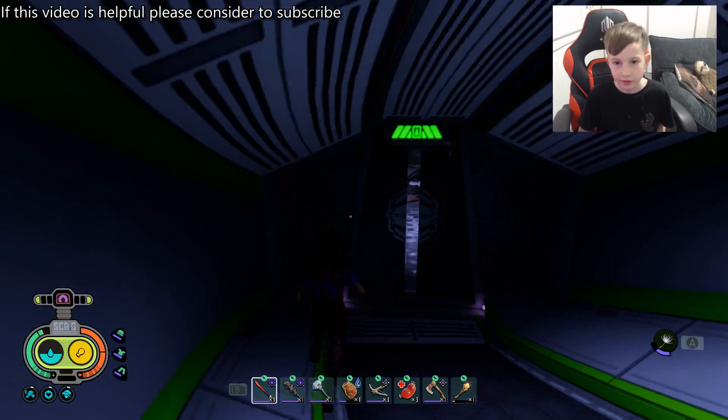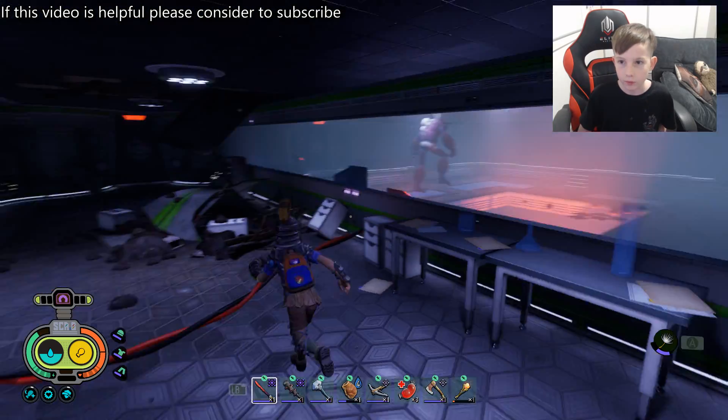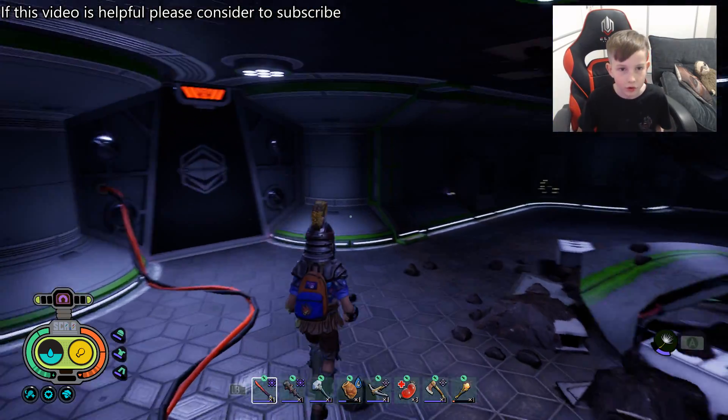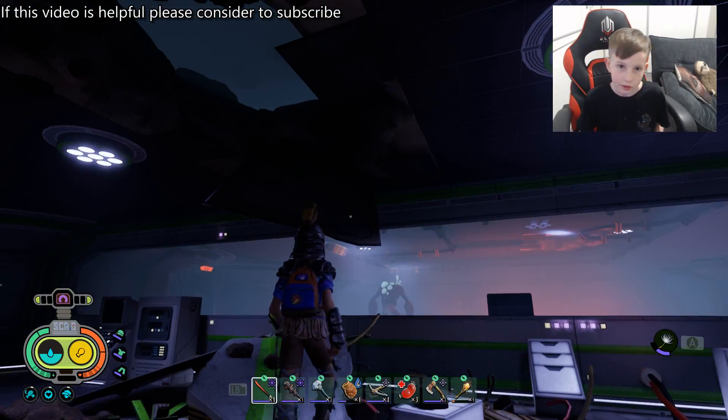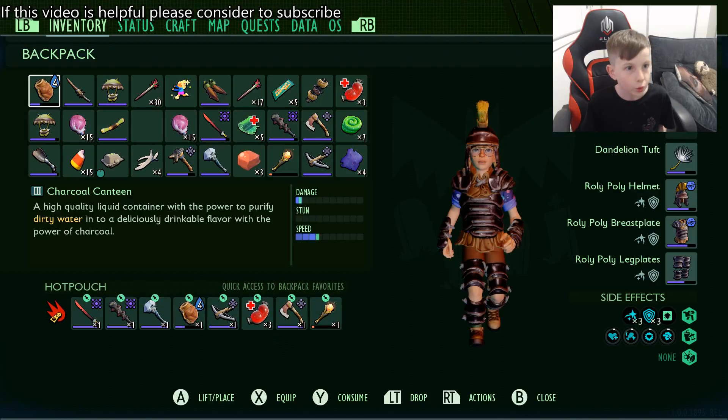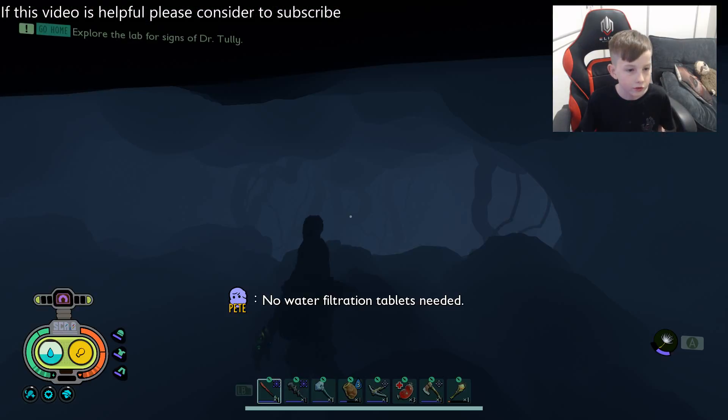You walk down this staircase and you'll land in this room. Here's the bad boy himself. He's very strong, so I'd recommend using the items I've shown you. Make sure your water is filled up and you're ready for this.